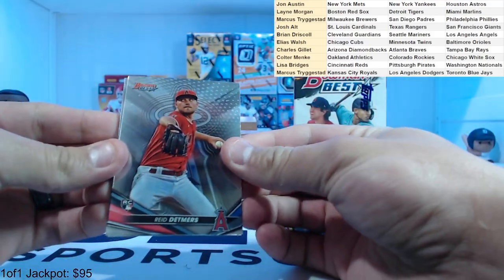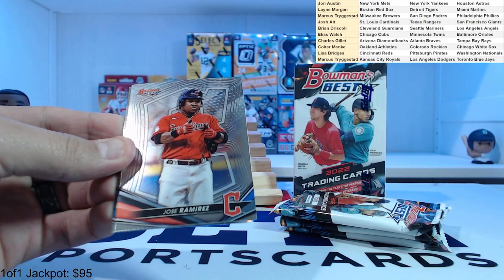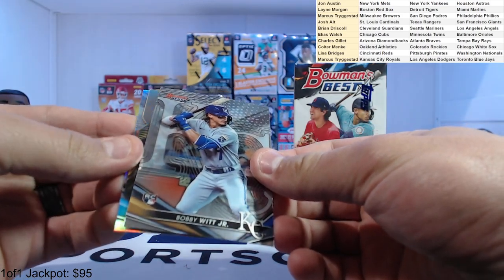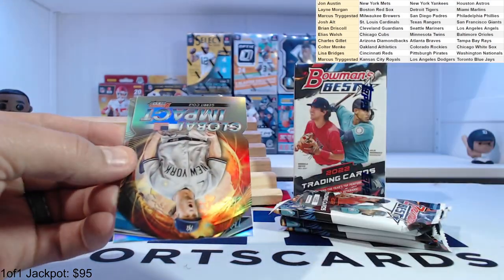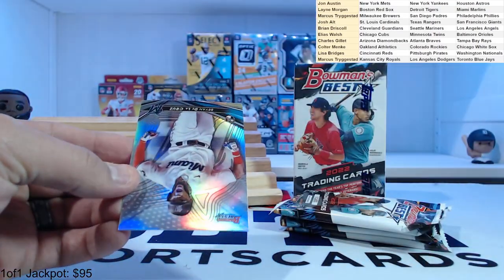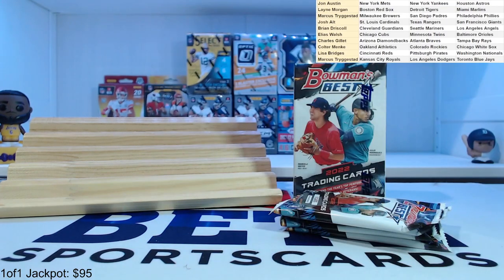Pack number two — we got a rookie, Reed Detmers. Jose Ramirez. Bobby Witt Jr. — I think that's our first Bobby Witt out of these. I think this is the third master box we've opened. Bobby Witt, Garrett Cole Global Impact, Del Dicot, and Brian De La Cruz refractor — a Ricky refractor for the Marlins.